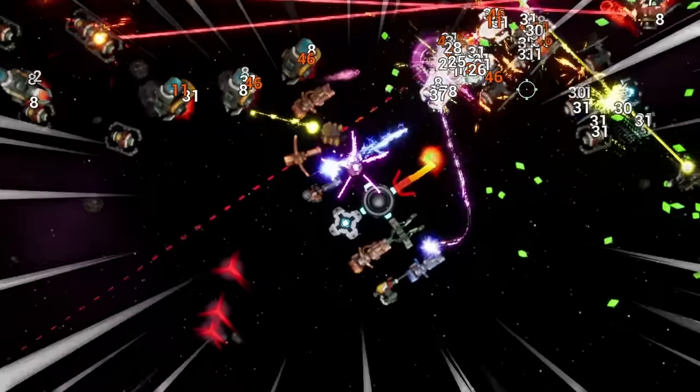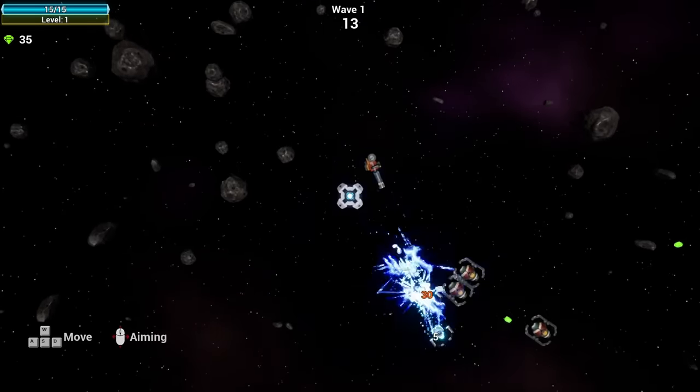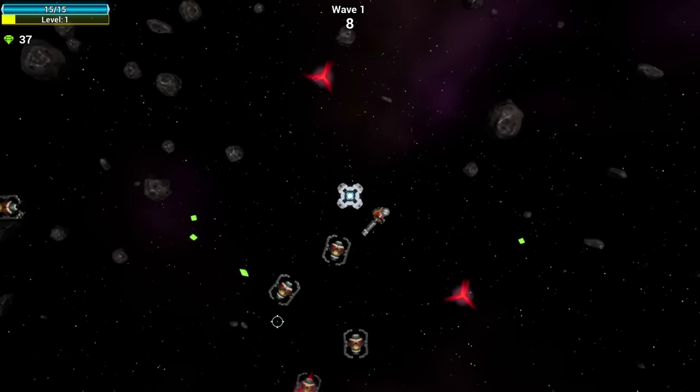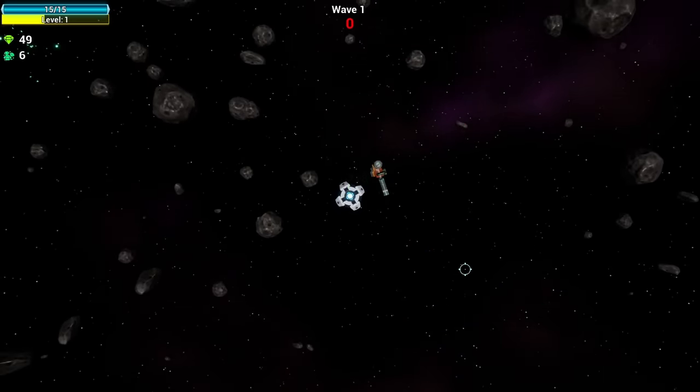So today we're gonna strap a whole bunch of weapons to our space pod here so we can take out all of these enemies. We just have a little gun to start. It's kind of taking out all these guys and then they drop some money that we can use later in the store. We've seen it - collect as many of these as we can so we can actually afford some things.